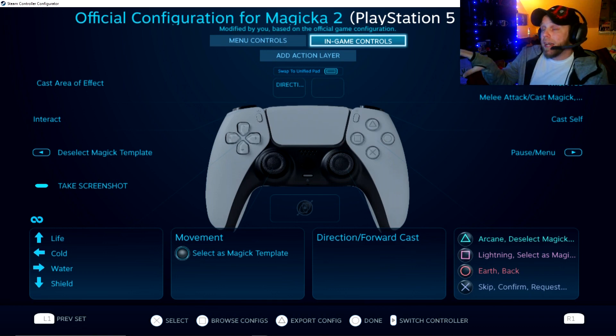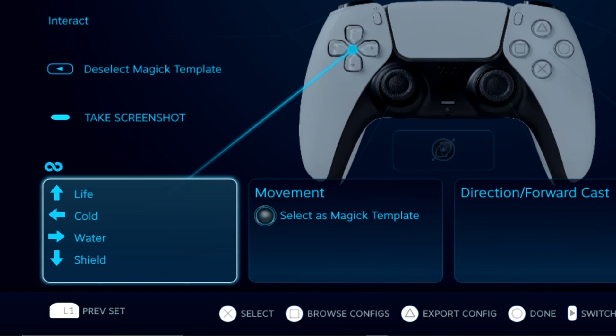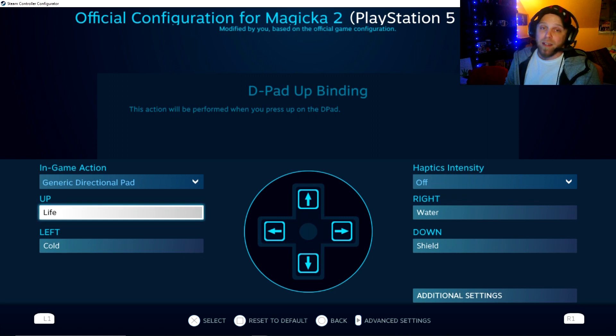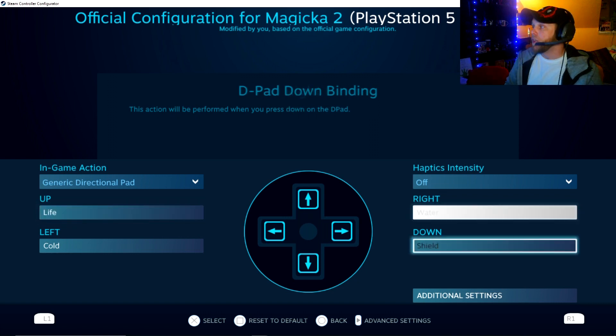As you can see, everything is a little different from what you've probably got in your settings — this is how I already have it set up. Typically down here on the bottom left it would say quick hotkey menu — one, two, three, and four. Remove those, click on your D-pad function, and set it to the elements you want — up for life, or however you want to set it up. Make sure you switch these to the other elements you can't access, because the elemental wheel feature is not working — it's bugged.